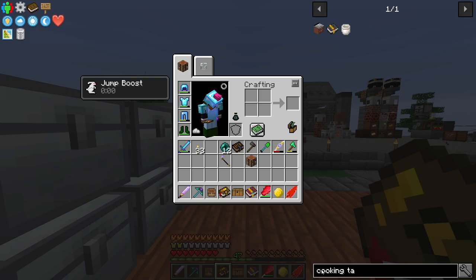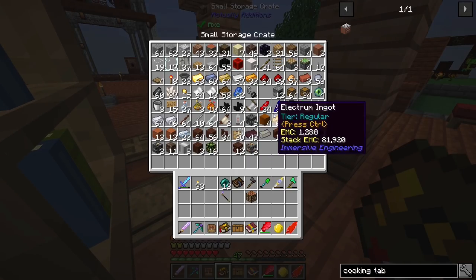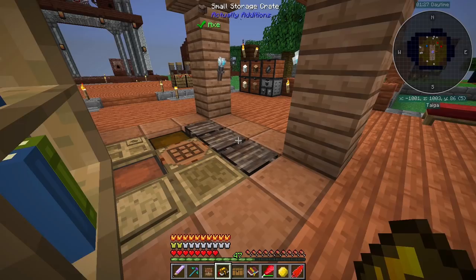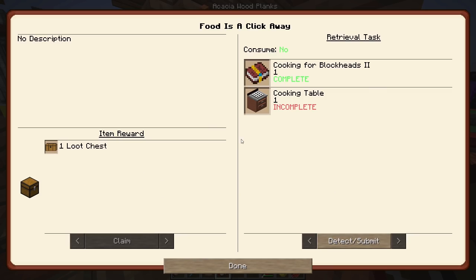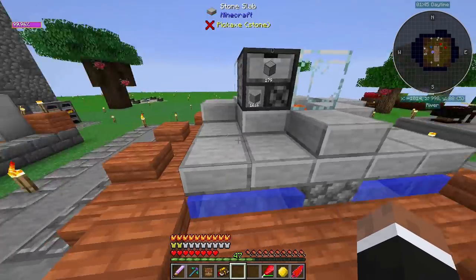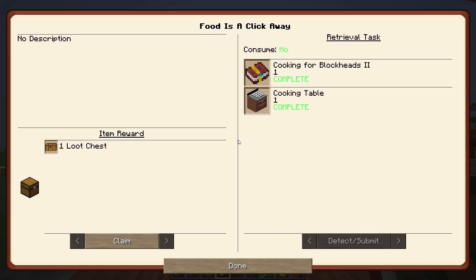The cooking table, which is part of the Cooking for Blockheads multi-block structure, we're just gonna need that with some terracotta. I only have two left so we're gonna make some more terracotta in our furnaces. The other thing was just any stone - so we're gonna grab three stone and some terracotta. And that's the cooking table now - complete. I'm glad I didn't have to make another book, that would've sucked.